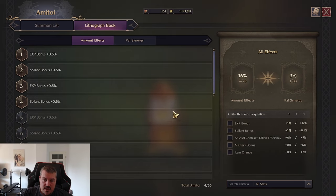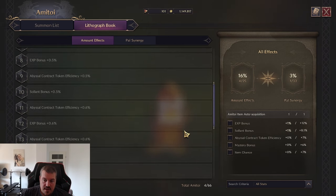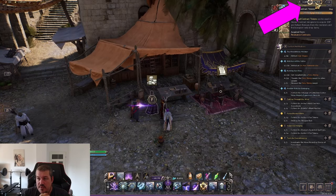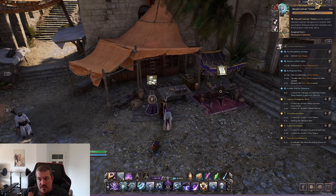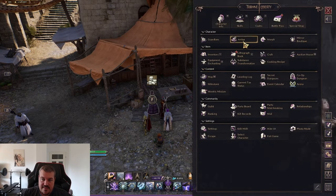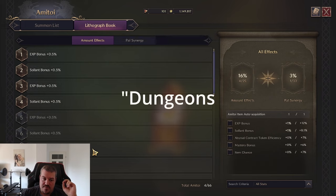There is also the amount effect, which calculates the total number of Ami Toys you own — you can see it in the bottom right. Based on that, you gain additional effects. The best stat you can get here is the Abyssal contract token efficiency. When you go into open world dungeons and kill monsters for additional loot, every monster kill deducts tokens. If one monster deducts 100 tokens in theory and you stack 10% efficiency, it would only deduct 90. This stat will make you gain more gold — it's basically a different way of saying it's a Solon bonus — and additionally it gets you more item drops. The item drops you get in open world PvP are extremely valuable.